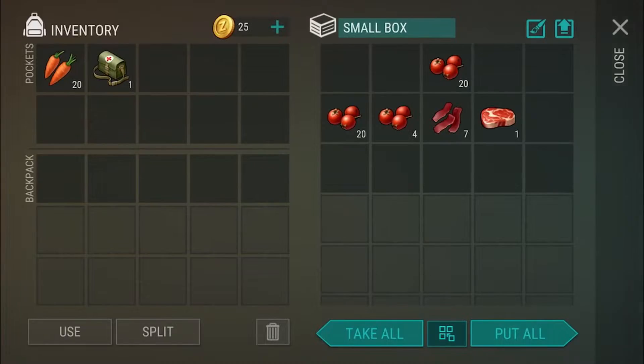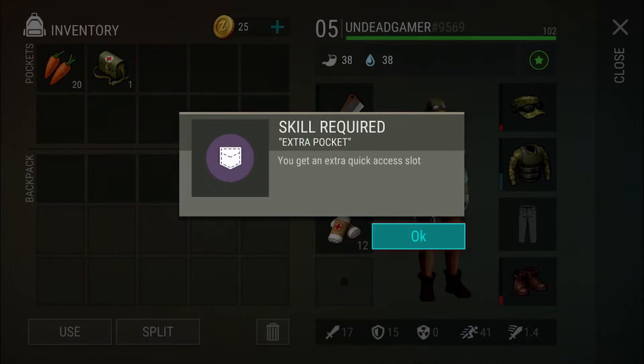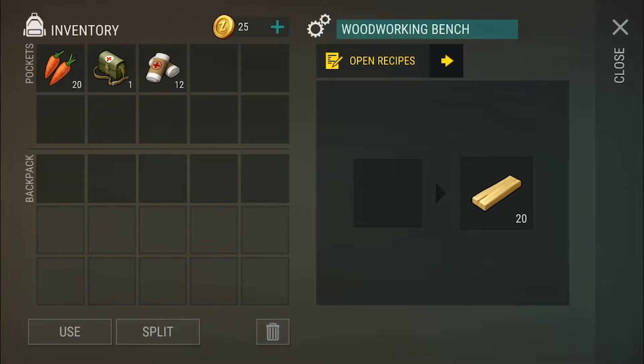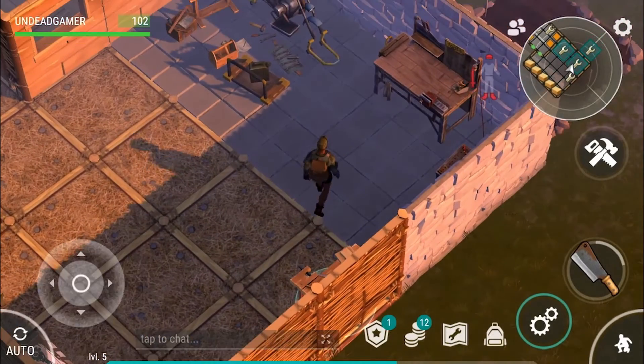Bandages, bandages — do I have bandages? I have bandages in my inventory, I wasn't even paying attention. And that was the wood we put away — this is the woodworking bench we made before. So now we have planks. We'll figure out what we can do with those later.